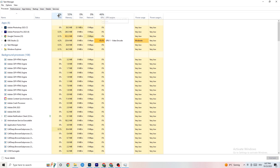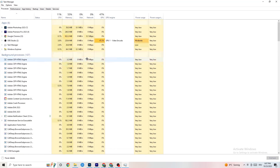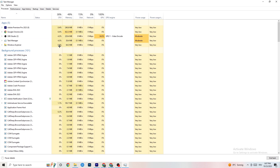End every single task that is currently using too much GPU or CPU. Focus especially on apps, but also end background processes using too much CPU or GPU. Right-click the process — for example Photoshop — go down to 'End Task'. Repeat this for every program highlighted in dark yellow or red indicating high CPU usage.